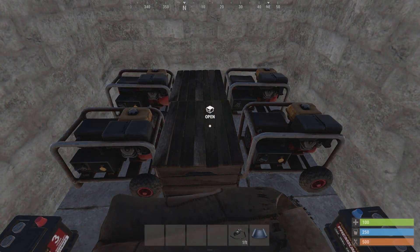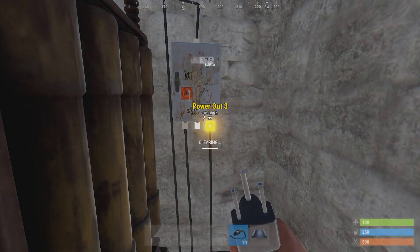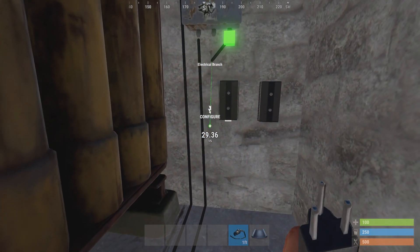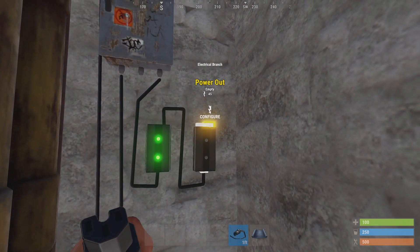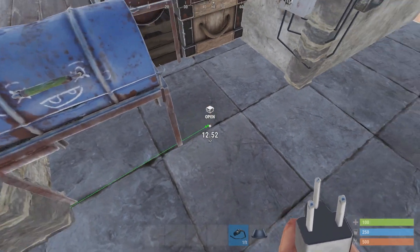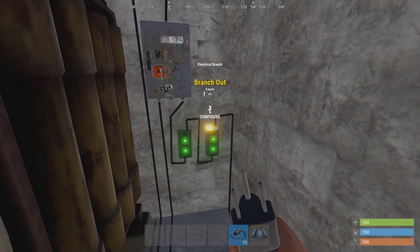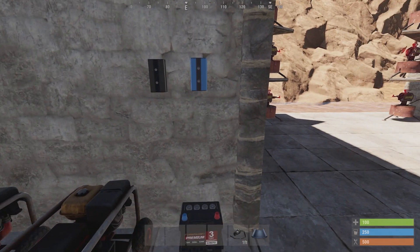Next, we have to disconnect this power and then put two electrical branches and connect them like so. Power goes in here, power out onto the branch, and then the power out goes to the or-switch. This allows us to branch two signals from the main power line.